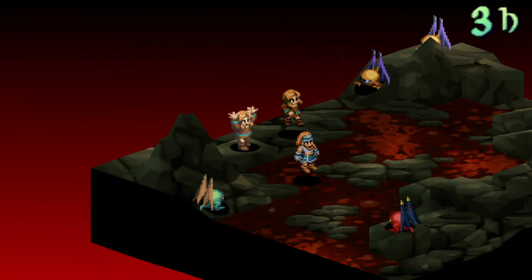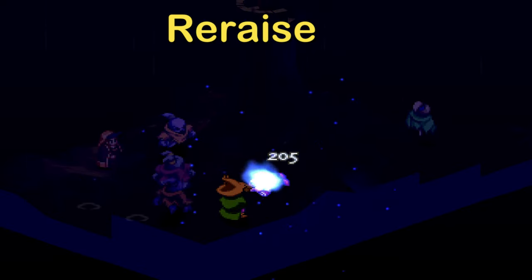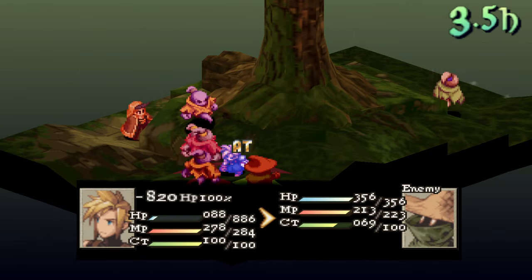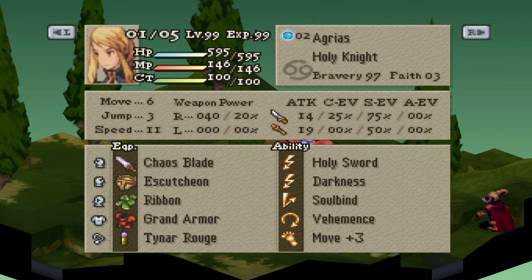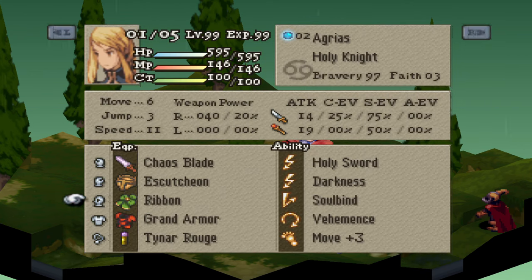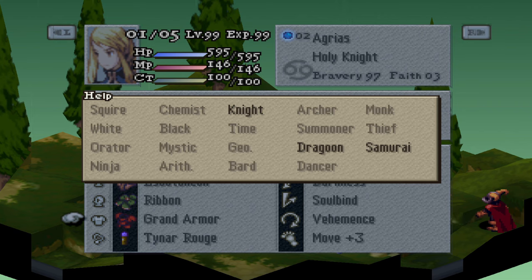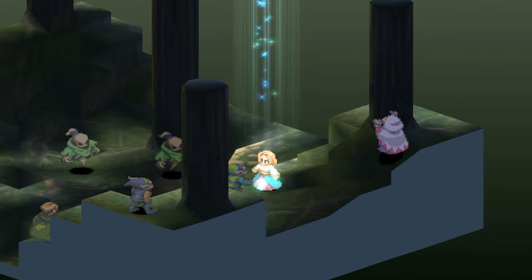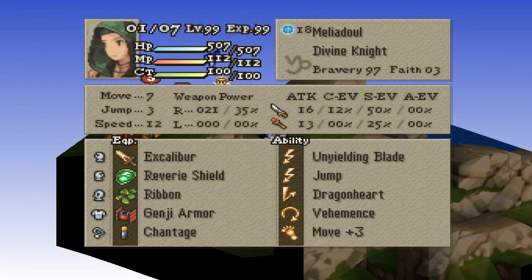The Reraise status activates on a KO'd unit when their CT reaches 100. They are revived with 10% of their max HP and it rounds up, but the status is removed in the process unless used by special equipment. The Undead status also blocks Reraise and vice versa — an undead character can't receive Reraise, but you can prevent a character from becoming undead by putting Reraise on them. Temporary Reraise can be granted by Angel Ring, Dragonheart, White Mage's Reraise, Aegis from Alma or Velia, or the Bard's Nameless Song. Permanent Reraise can be granted from Chantage, Gravesuit, Grand, and Onion Armor. It's fantastic, just don't expect it to save Ovilia or any other guests in story battles.